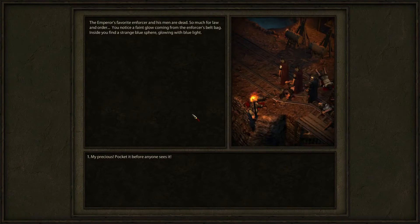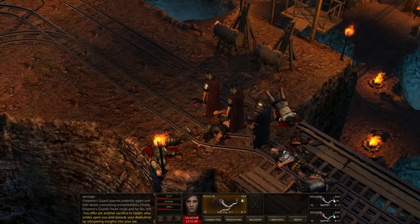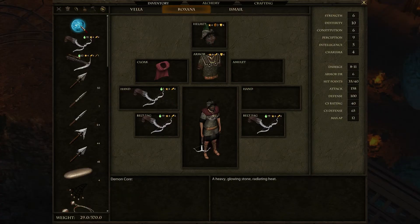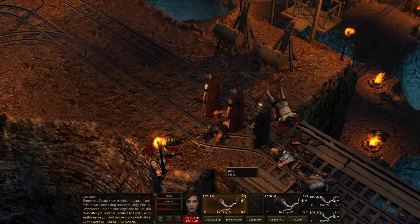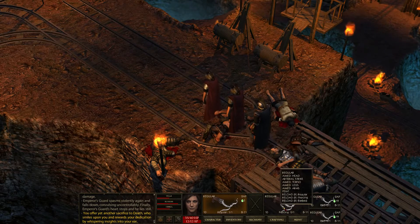You notice a faint glow coming from the enforcer's belt bag. Inside, you find a strange blue sphere glowing with blue light. My precious — pocket it before anyone sees it. What is that? A demon core. But why is it blue? It shouldn't be blue. Apparently it is blue. Sure, I suppose.